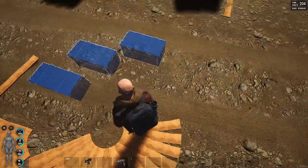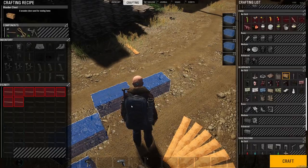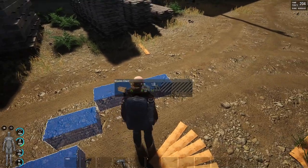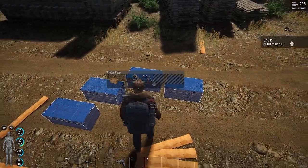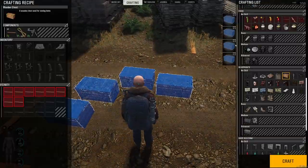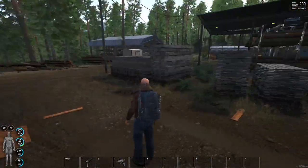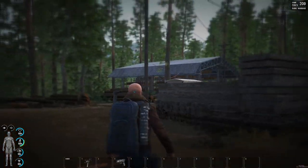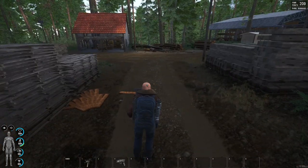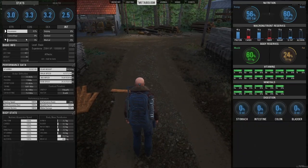This should be the last little bit that we can do, and we should be getting our level just in a minute. What are we on now? We are on 98%. We've hit basic engineering and it's taken me somewhere in the region of about 10 minutes, maybe even slightly less, of pulling all the planks out of this place. Don't forget there's all the way over there as well — loads of stuff that you can pull out to get your engineering level up.